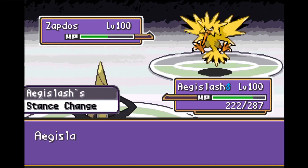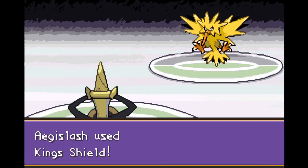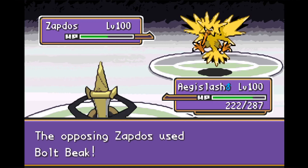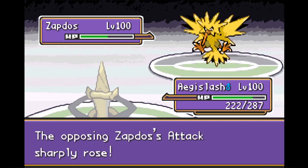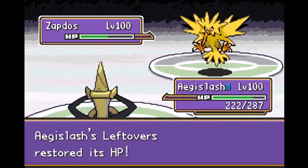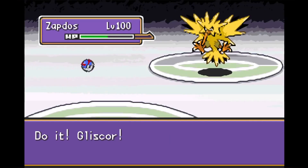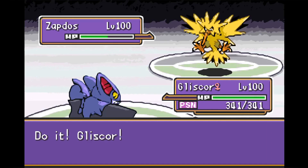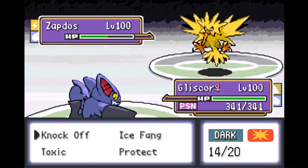We always King Shield first here — we get Leftovers heals either way and Zapdos doesn't have any setup moves, so this is always the best play. Zapdos attacks with Boltbeak, which is a contact move, so his attack gets harshly lowered. But Zapdos has Defiant, which essentially neutralizes the attack drop from King Shield, though we end the turn with more health than we started. We know Zapdos wants Boltbeak, so we switch back into Gliscor — a whole lot of switching, counterplay, and cat and mouse this match.